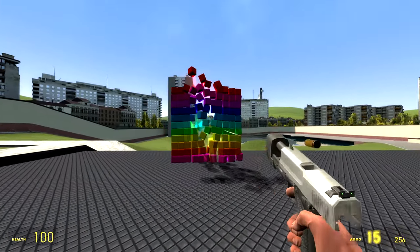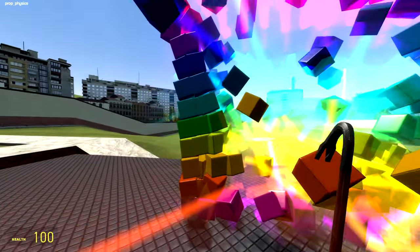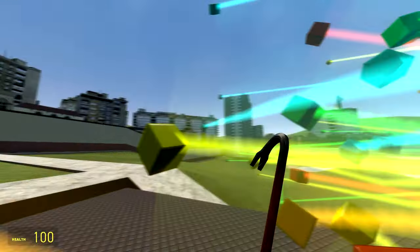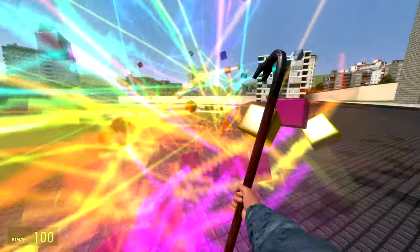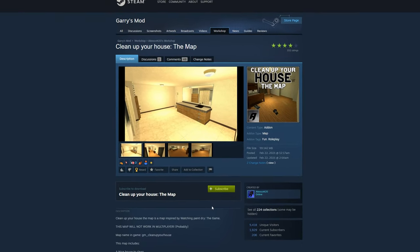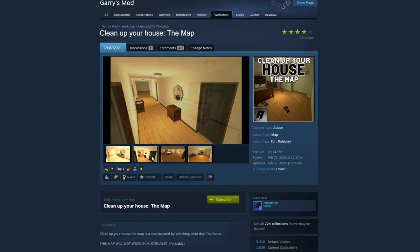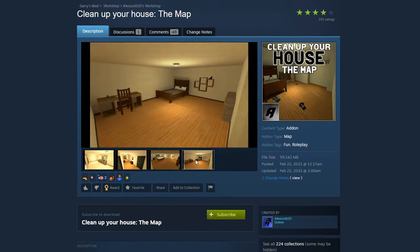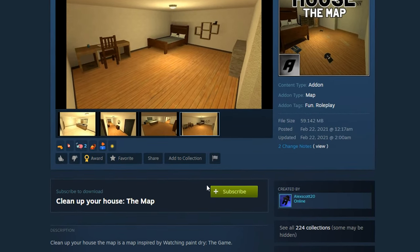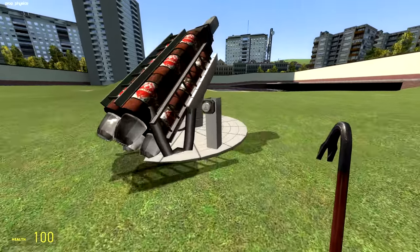Garry's Mod is a game where you can pretty much do anything — well, almost anything. There are definitely a few limitations in this game, and one of them, which is the subject of today's video, is something that always kind of bothered me: you cannot download add-ons mid-game and then use them mid-game. You have to restart or reboot the level, and that's always been kind of annoying. However, in today's video, we're going to aim to change that.